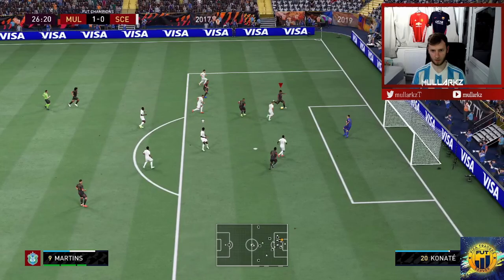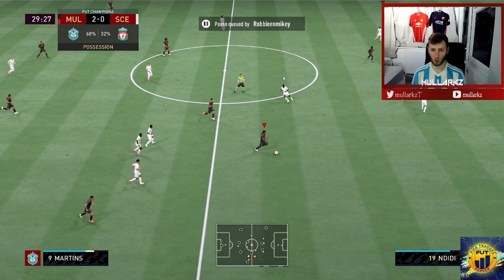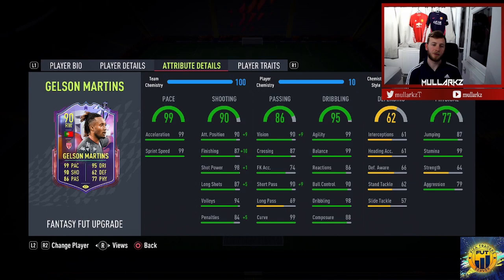He's gone round the ball and just put it in the top of the net — what a player! He's just so quick now with the 99 pace, picks out his mate Neymar — that'll finish the game. From the footage, Gelson was already good before the upgrade but he's even better now. So quick he can't be caught. Nine times out of ten, even if the shot isn't perfectly accurate, as long as it's on target it's in the back of the net. His passing is really good and his dribbling is an absolute joke.